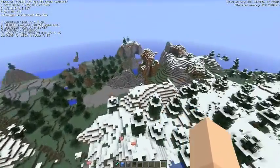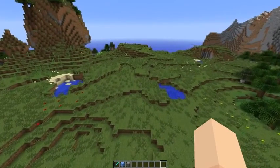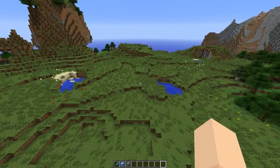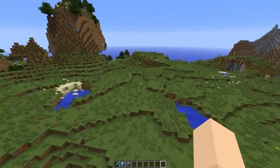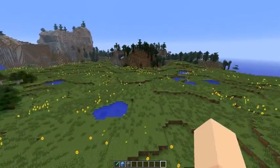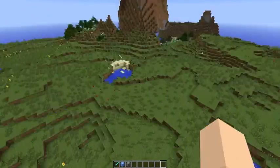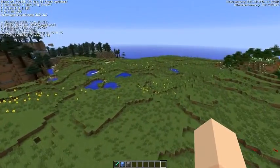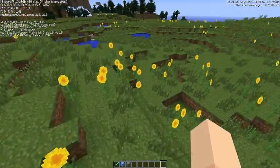The third new biome looks like plains at first, but turn around and you'll see all that yellow — this biome is called Sunflower Plains. It's just a plains biome with a whole lot of sunflowers roaming about.